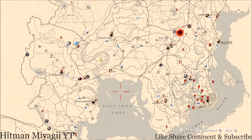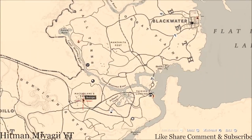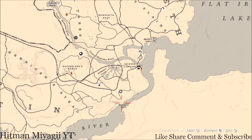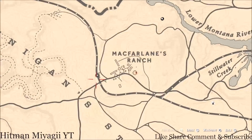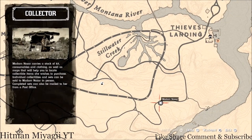Madame Nazar — I went to her — she's down at the McFarland's Ranch location, what I want to call it: Manteca Falls, Stillwater Creek, that landing area. She will be here until 2 a.m. Eastern Standard Time, New York time zone, East Coast time zone for those who don't know. To get to her, simply fast travel to McFarland's Ranch and take the train tracks on down until you get to her location.